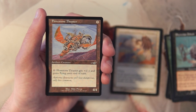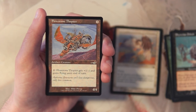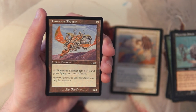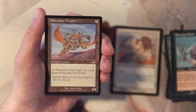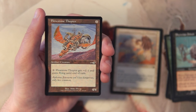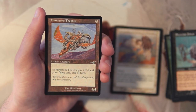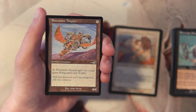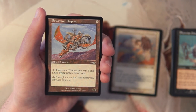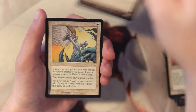Our first uncommon is Flowstone Thopter, a 4/4 that costs seven mana. For one mana, it gets +1/-1 and gains flying until end of turn — you can activate that multiple times, which is great. It's colorless so it fits in many archetypes, and it's a mana sink, which I like. The downside is seven mana for a 4/4. But with flying it can deal serious damage, so I'm kind of convincing myself that might be the pick so far.